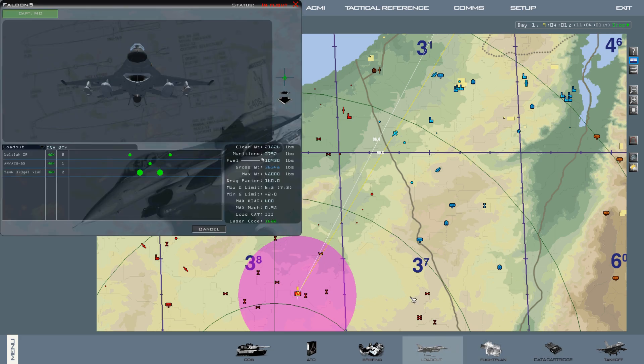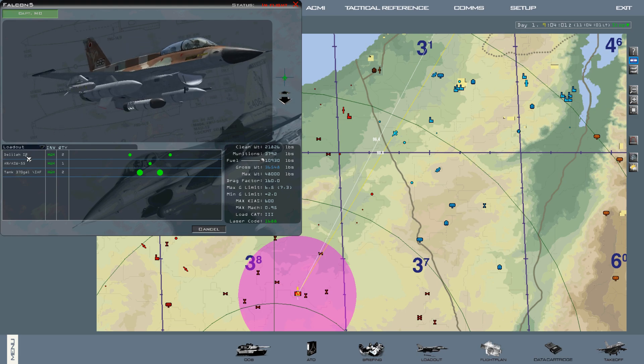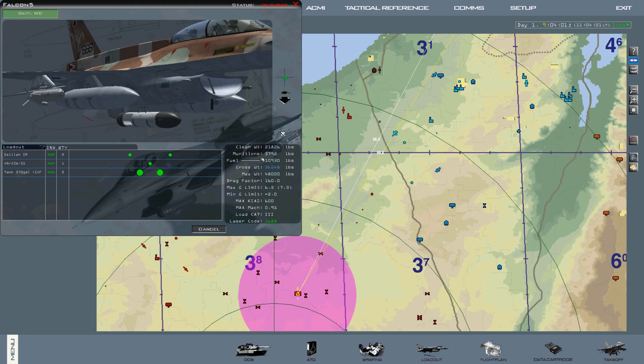Let's look at the loadout page. As we can see here, we have two Delilah missiles on the wings. This is the IR version. There's also a TV camera version. They're pretty much identical besides the camera you're looking through. There's also a data link pod down here, and for the Delilah, it has to be the ASW-55. We also have two fuel tanks.